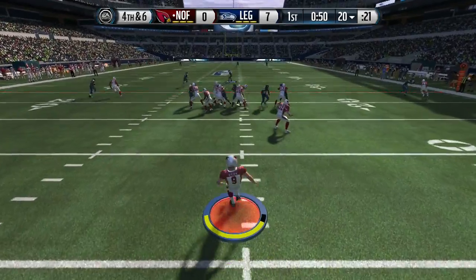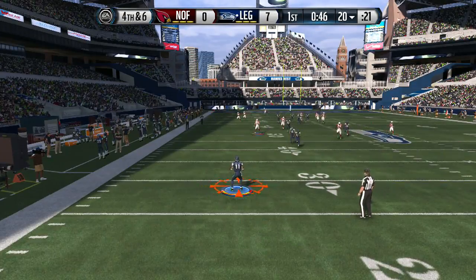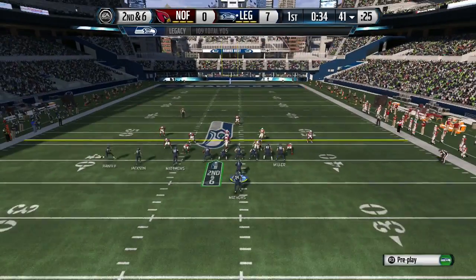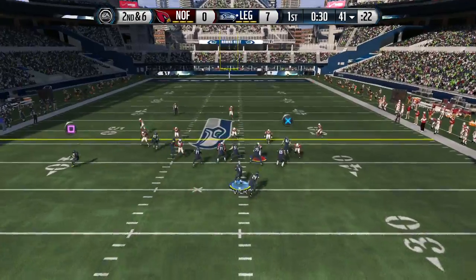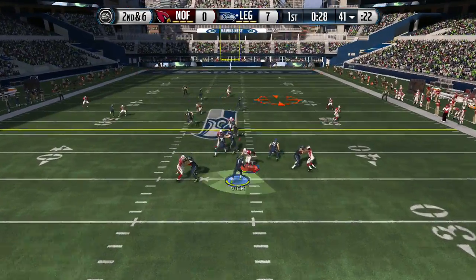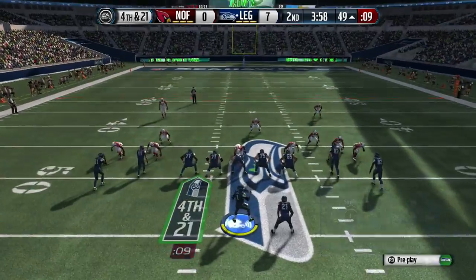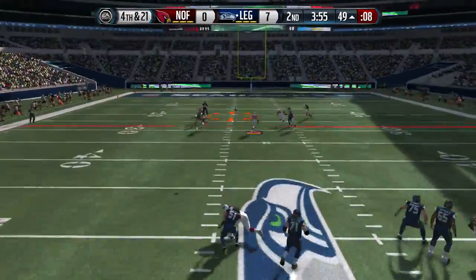We're on the scoreboard seven to zero. My opponent tries to throw right into coverage and we lock him up, so he's gonna punt. Playing safe here with Jackson, we run it but get stopped around the 37 yard line. Coming out on the bunch verticals, circle wide open once again — got Matthews, he's around six-three, six-four, so we got that height advantage. It's 14-21 and I'm gonna try to throw it.